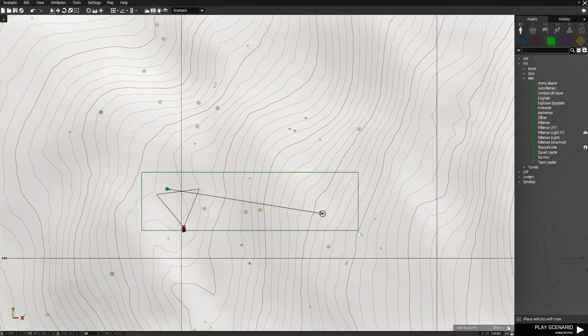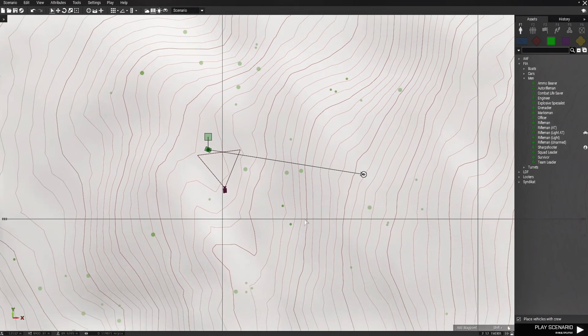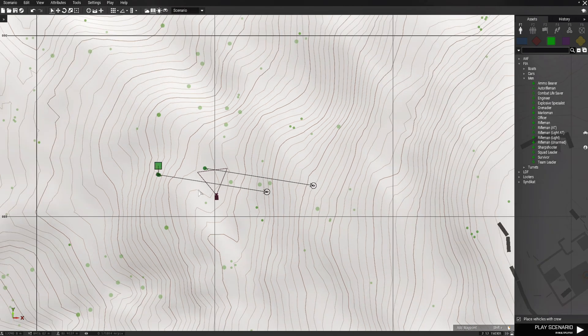What you're going to do now is copy this soldier and his waypoint and make a bunch of them. So Control+C, and then we're going to paste 10 copies.